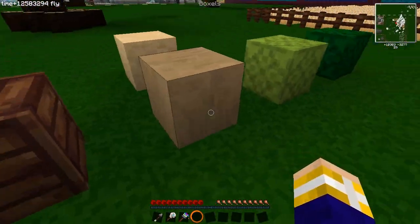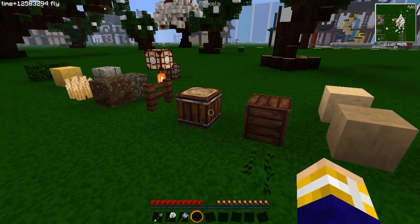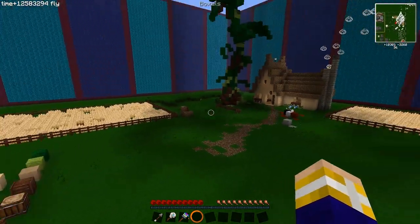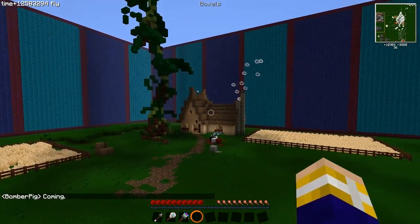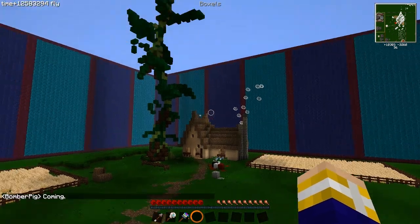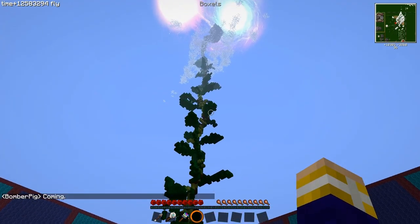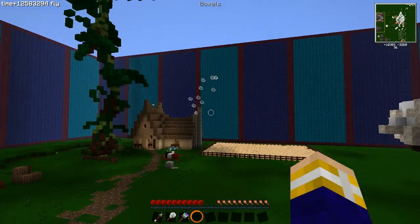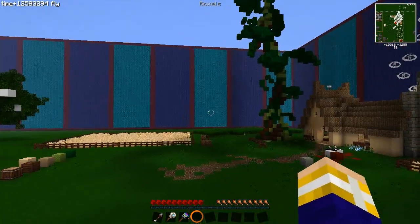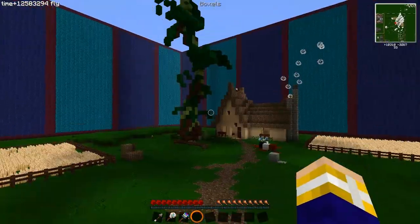We've also got this texture which goes very well with wood. This is Jack and the Beanstalk — Maxie's rendition, I guess. It was done in a few hours. It was to use the world height, because I hadn't seen a build that had gone all the way up to 256 before I built this.